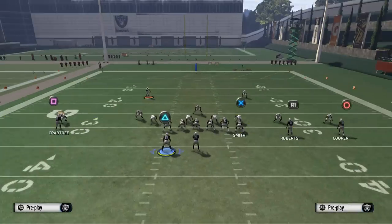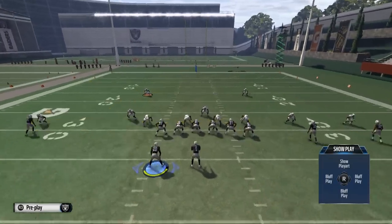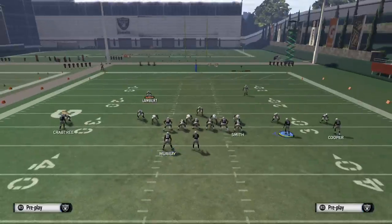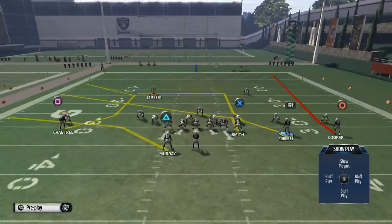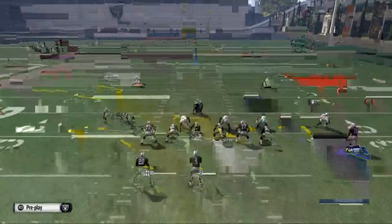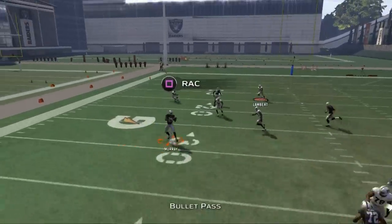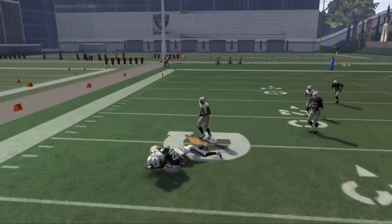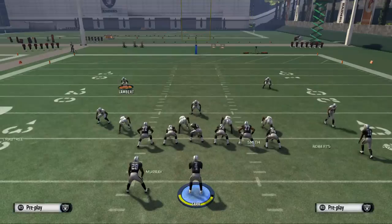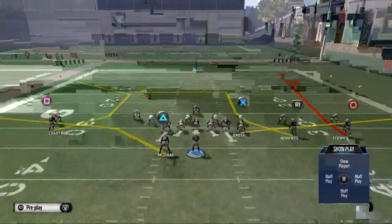Next, take your tight end and place him on a slant or a drag pattern — slant or drag. Then with Roberts, you can either leave him on his route or place him on a hitch, either or. Your first read is going to be to the flat. This route to the running back does a phenomenal job at beating the zone blitz. It's able to be a quick pass — very easy to execute.